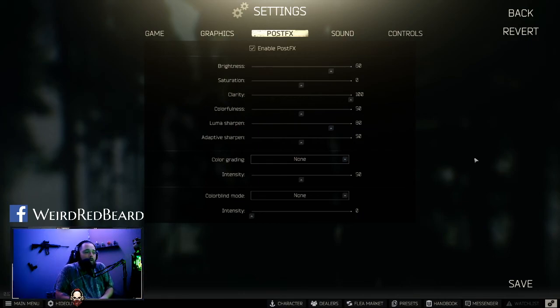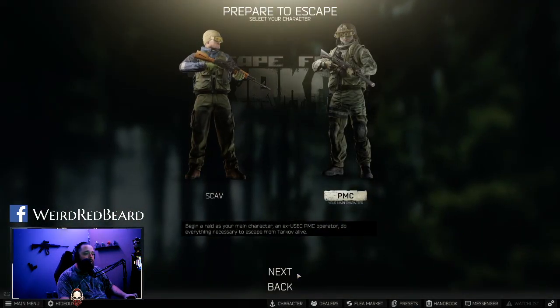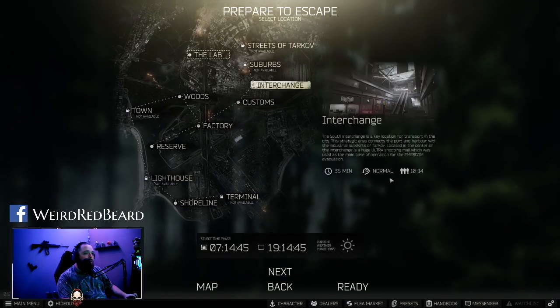Adaptive sharpening I set to 50. You can play around with it to get it a little more clear on your end, but for my graphics card this makes the game look really good without cluttering it too much or making things slow. Color grading you want to switch to none — it's defaulted on a different color set but since we're adjusting so much you want none. Intensity is at 50, which doesn't matter since it's on none anyway. Colorblind mode also set to none, intensity all the way down. That's the gist of the settings I run personally.